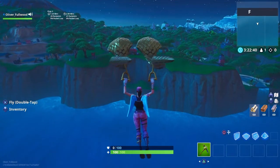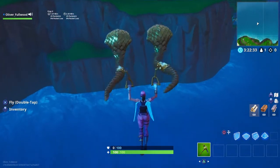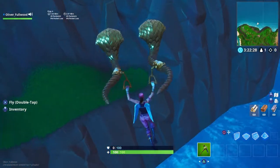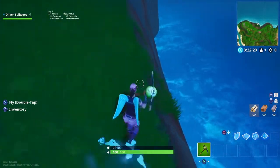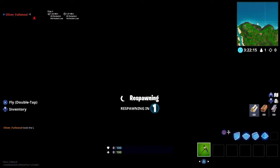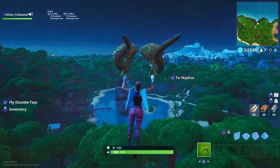If you make it to this little block here and you have the same setup as me, that's perfect, but this should work anyway. What you want to do is get here, slide off the edge, hit the water, and respawn. You won't respawn at your island — you'll respawn on the map. So jump, slide, and die.